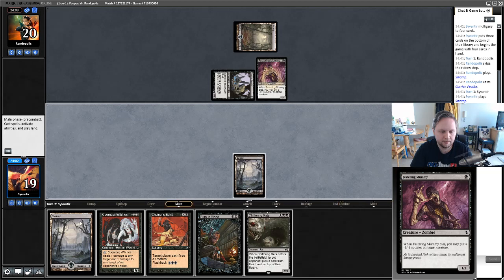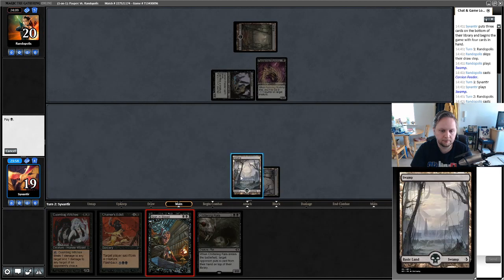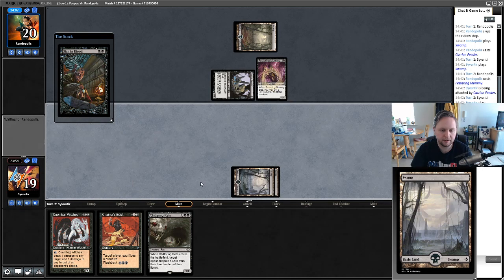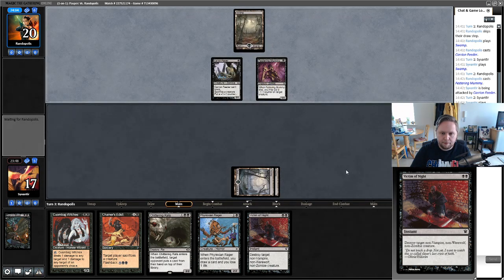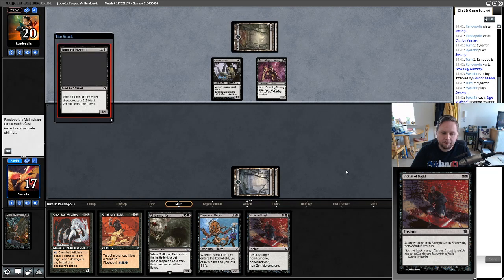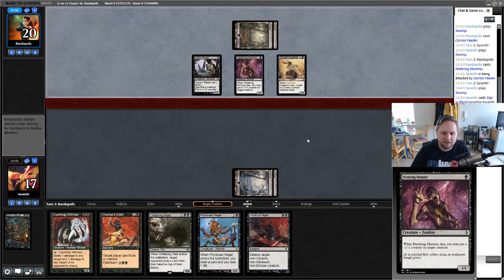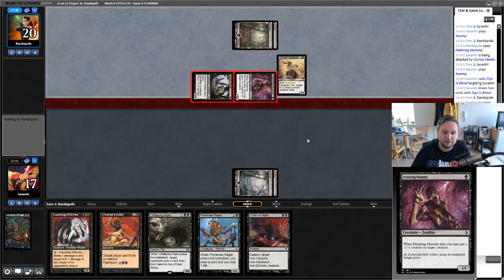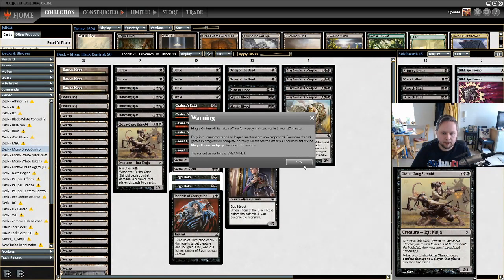It is Zombies. Our Victim of Night isn't going to be any effect since everything is a Zombie, but that's only two cards — we can remove those post-board. I think I want to Sign in Blood myself to recoup the card loss and try to hit my third land drop. Cuombajj Witches can go out if we don't hit a land. The edicts don't feel super great here either, because they can happily sacrifice Doomed Dissenter or Festering Mummy — cards they don't care about — to get around the edict downside.